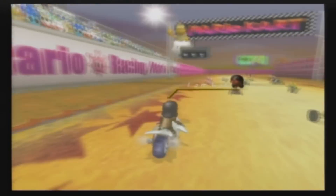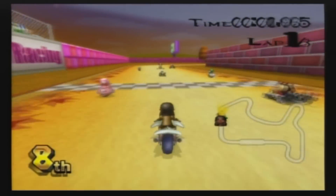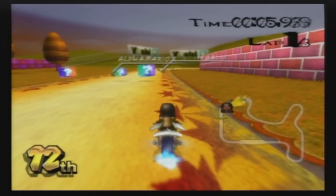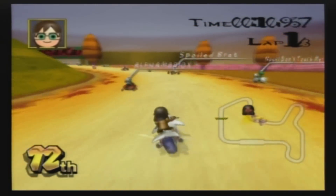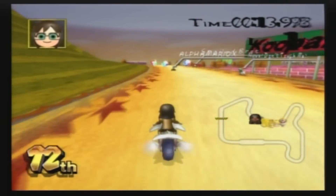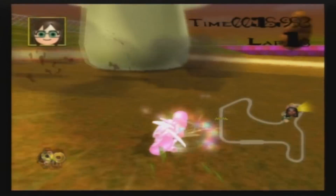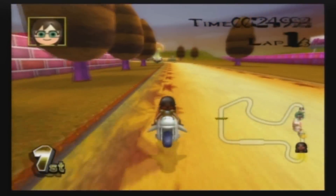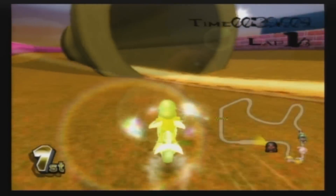Hello guys, this is Alpha Mario X from YouTube, displaying a texture hack called N64 Autumn Raceway by Mr. George2220. As seen here, most of the textures are from Maple Treeway, making this place look like Autumn, though it is winter time in most places in the northern hemisphere.